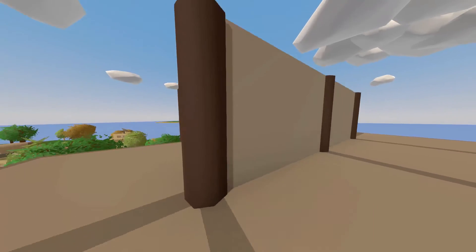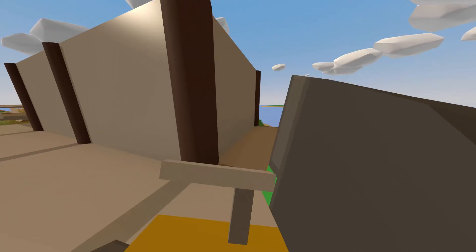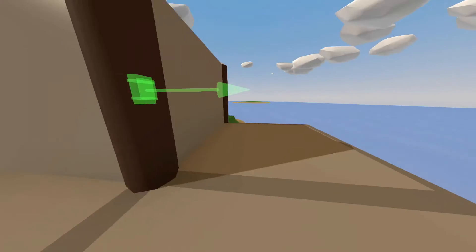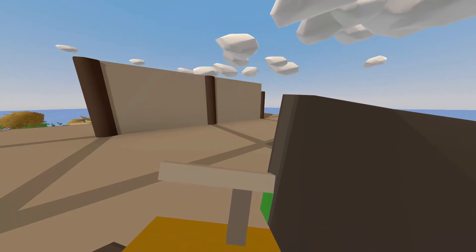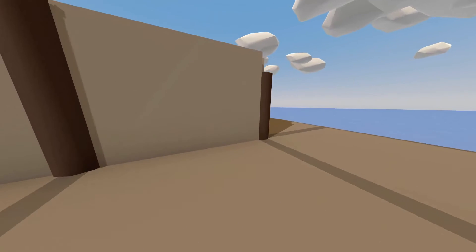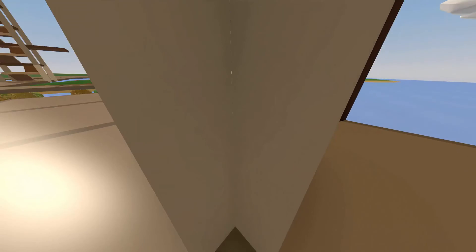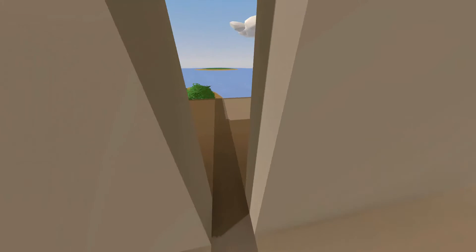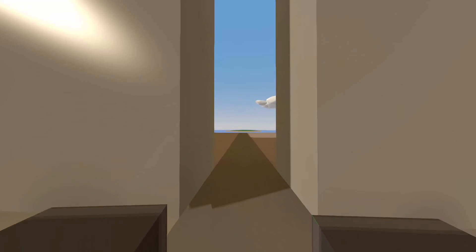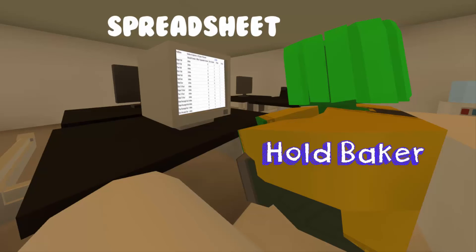I often see players who build bases out of all the same material. The mindset is that raiders will simply attack the weakest part of the base. However, there are cases where using wooden structures will not make the base weaker. When metal walls create a corner, wooden pillars can be used. When the wooden pillar gets destroyed, a way inside the base is not created. However, I would highly suggest using metal pillars in places where metal walls do not create a corner, as people cannot enter your base — they can only shoot and look inside for one less charge.